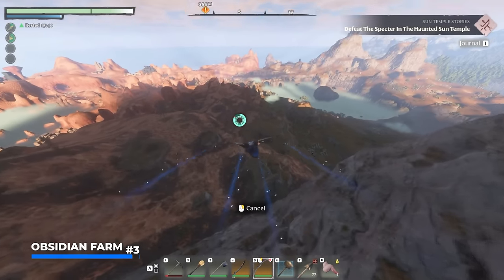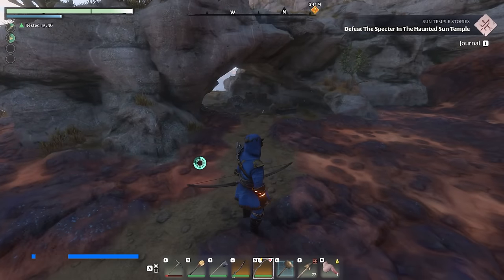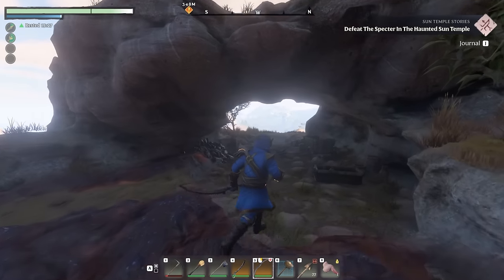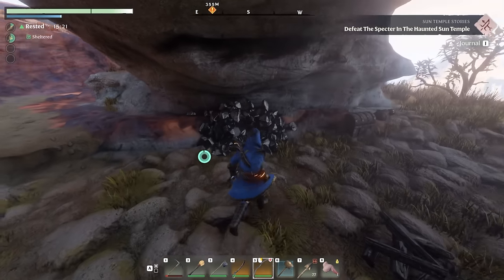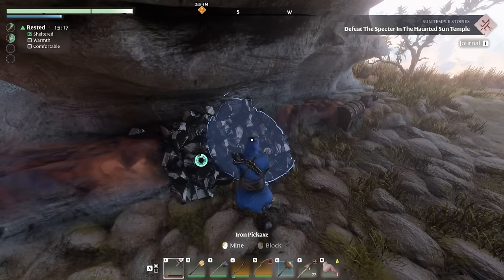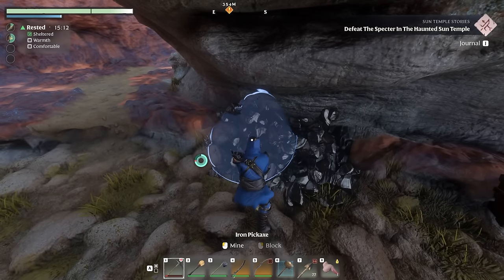We have one more location to check out, which appears to be to the very south of this little cave, right above the Flame Shrine. This is where you can also find one of these mining systems, also with the cart we saw earlier, as well as one of those barrels and a campfire. This kind of looks like a copy-paste area, but it also comes with the obsidian — so this is where you can continue the hunt.